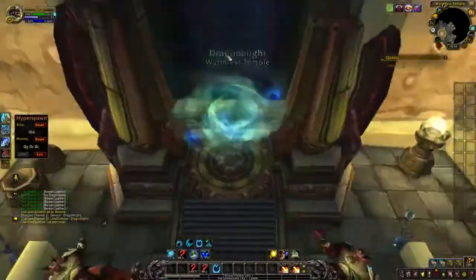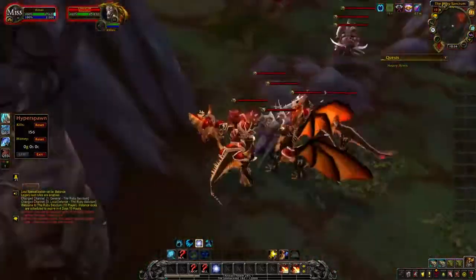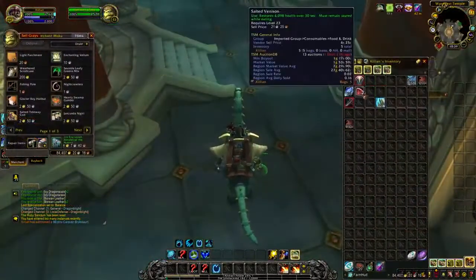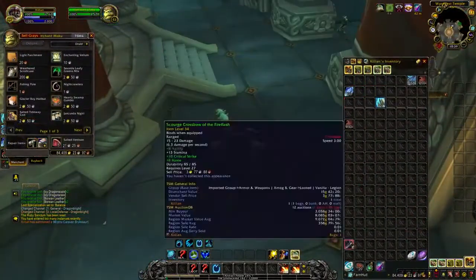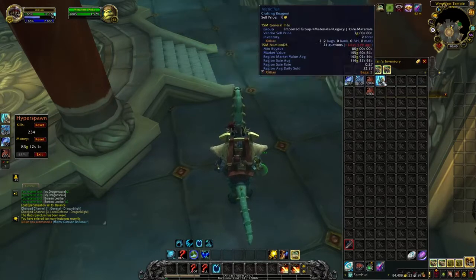Make sure to use Darkmoon Firewater to increase your skinning speed because it saves a lot of time. Once you get used to it, one run will take you no more than 90 seconds, so 10 runs you can do in 15 minutes. After that time you should get about 400 Borean Leathers, 100 Icy Dragon Scales, and about 2 Arctic Fur, but those are rare.